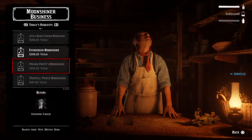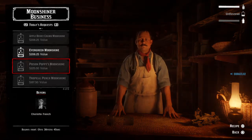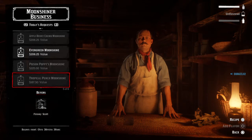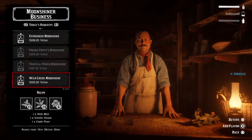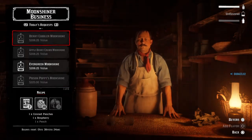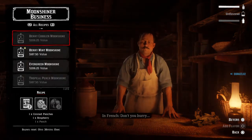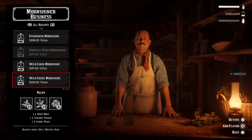We got a good price. You can make $206 for some of the flavored moonshine. The poison poppy moonshine — this lady wants it for $225. The recipe is just poison. This one is worth $187, so it ranges depending on the flavor you add. Wild creek moonshine, which takes wild mint, vanilla flower, and a creek plum, will give you $225 when you sell it. Berry cobbler moonshine will give you $206.